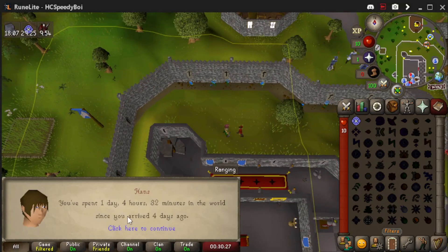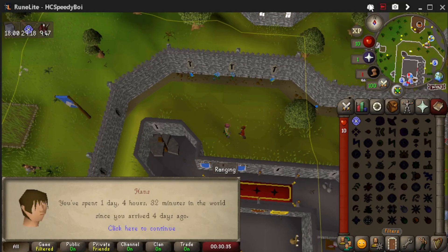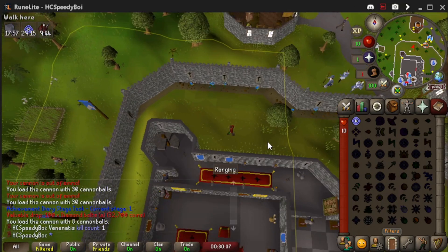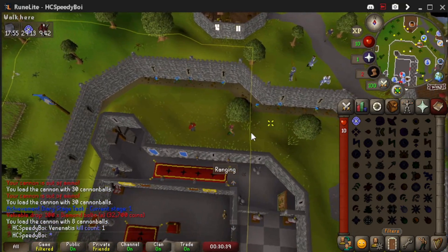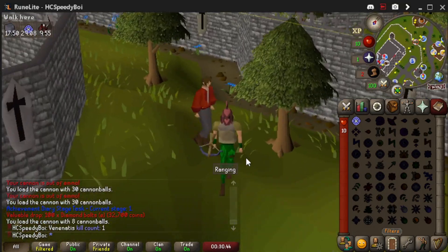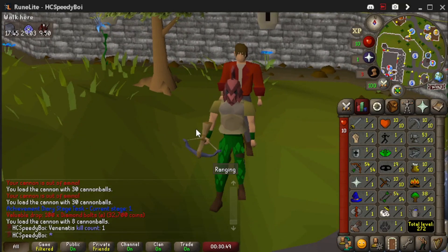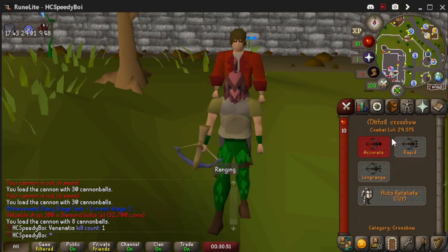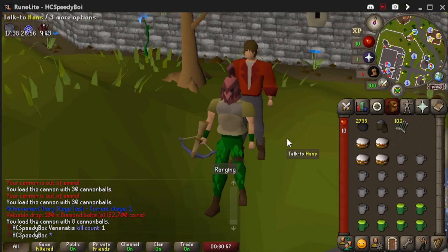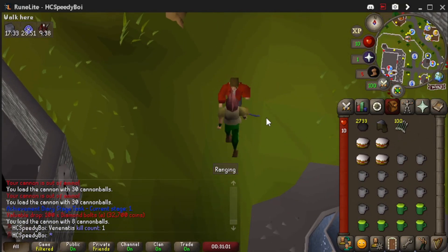And there it is — 1 day, 4 hours and 32 minutes. That's 27 hours and 32 minutes for our Venenatis speedrun. Obviously it wasn't the best run — I know I made a lot of mistakes and I don't even know if the method I took was the best. But like I said before, I don't think anybody's ever attempted this, so this is probably the world record. And maybe the combat level 29 hardcore kill was a world record too — I doubt many hardcores kill it at all, especially at such a low level.